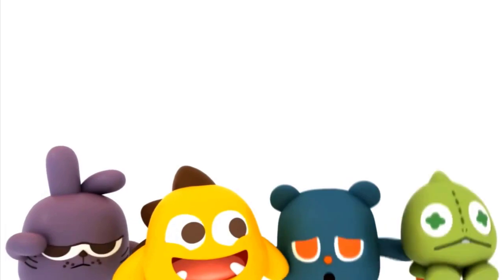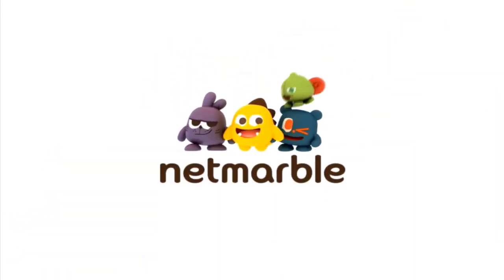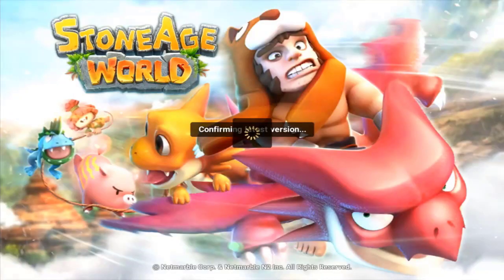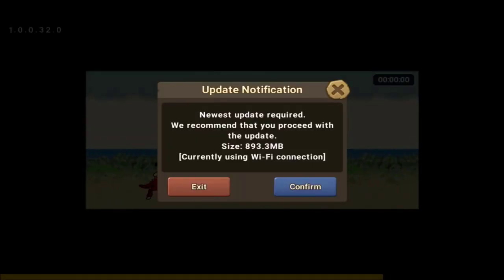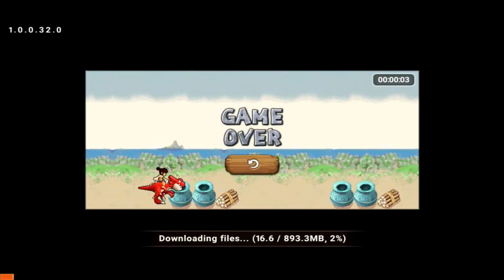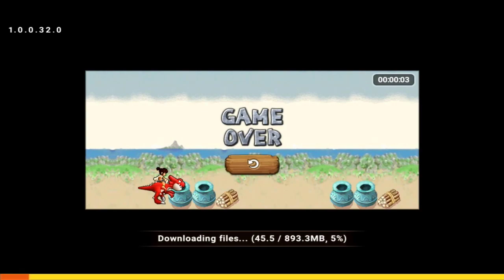I actually installed it but didn't open it up, so you guys are going to see exactly what you should be seeing when you install it. I did have an error when I tried installing it earlier, so I'm hoping to figure it out now. You do need to have an update installed to your device, which is 890 megabytes, making the game overall about a gigabyte — because when you first install it it's like 60 or 70 megabytes or something like that.